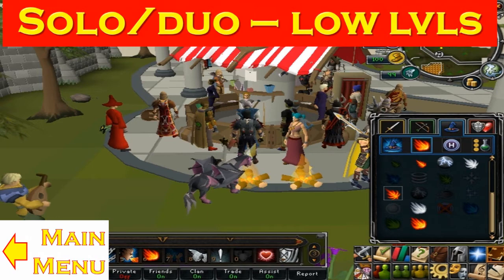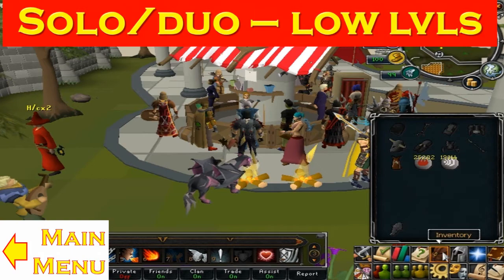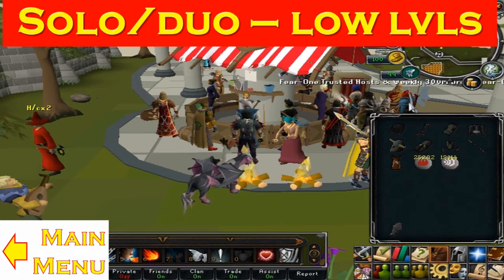It all basically follows the same trend. Have Rejuvenate in it — be sure to have Rejuvenate in it. The only downside is that you can only use it once every five minutes. And that's all I really have for the low level loadout. On to the next section.